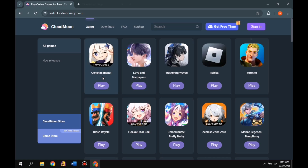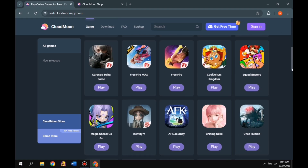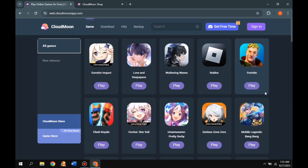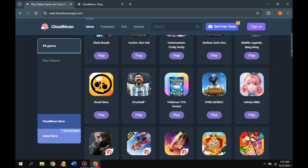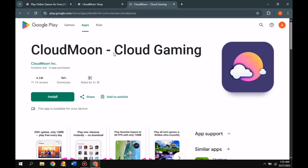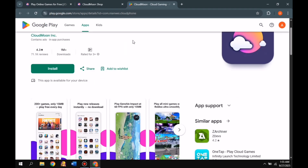Before I show you how to play the games, let me give you a quick overview. First of all, you'll find tons of high-end games here. Whatever game you pick, your progress gets saved automatically, so you can continue on your phone or another PC without any hassle. Even if your phone is old, you can still play comfortably, because this app is officially available for Android and iOS as well.